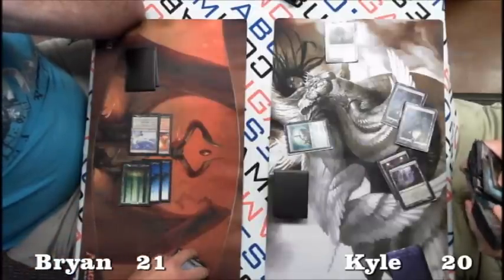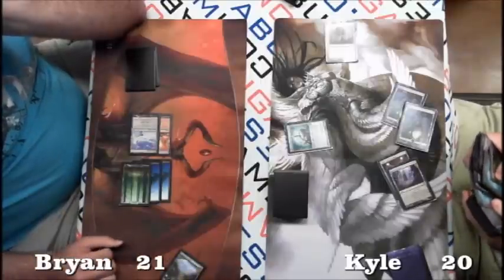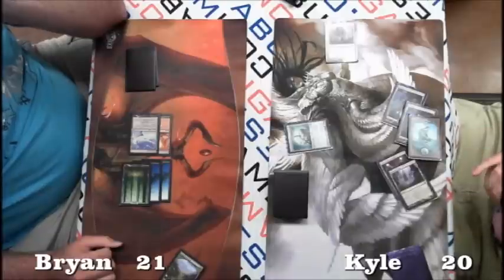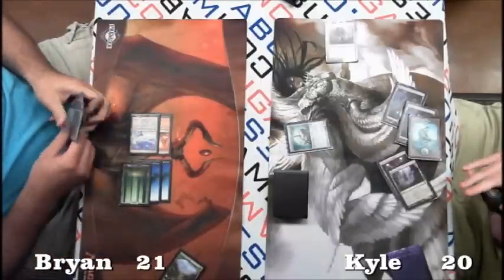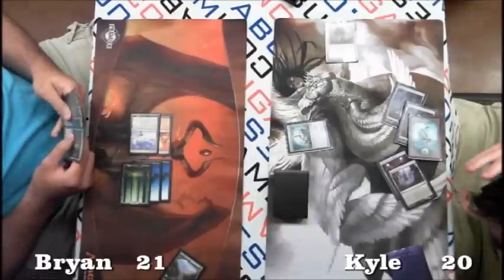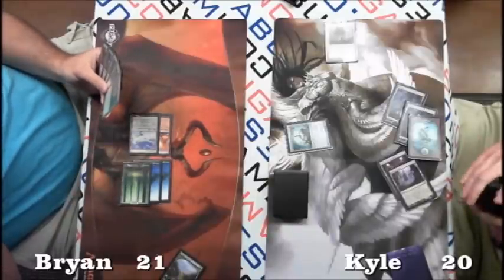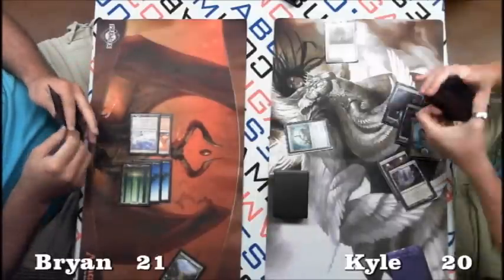At this point, if I was Kyle I'd probably try to get a white source so I can at least use Vault of the Archangel. But he's going for blue because he has the Phantasmal Image in hand. Image is super powerful in this matchup — for either player — whenever there's a 6/6 in play.